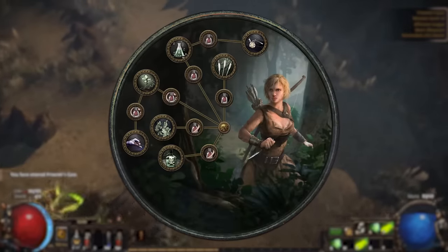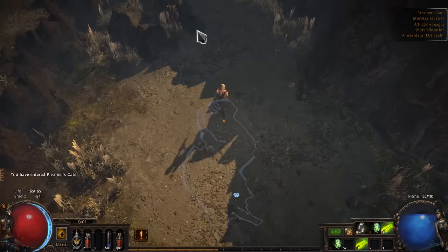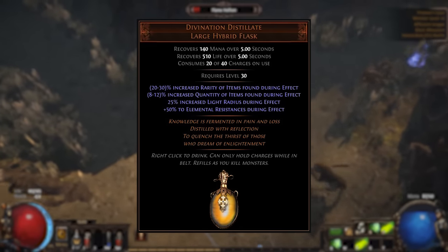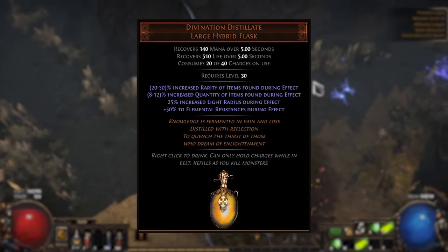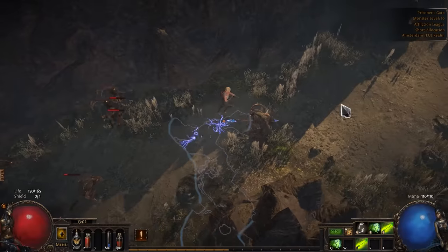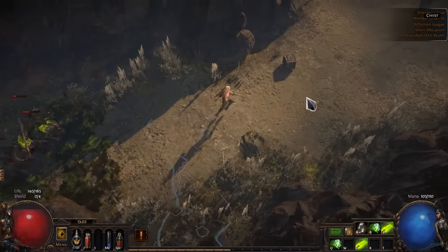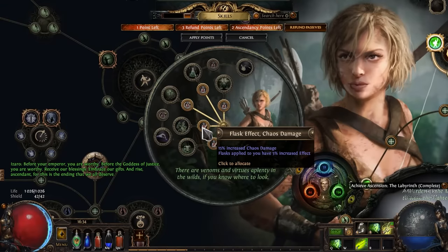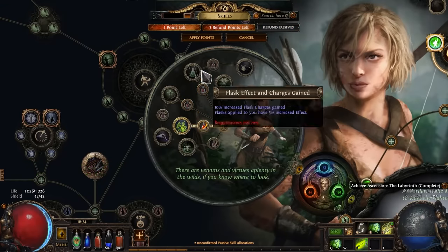I decided to go with Pathfinder this time. It's a very good ascendancy for magic find, because we can easily use the Divination Distillate Flask — that's a lot of quantity and rarity from one cheap item. Also increased flask effect and charges gain adds quality of life, and Nature's Reprisal node gives us a lot of damage if we use a Chaos Skill.